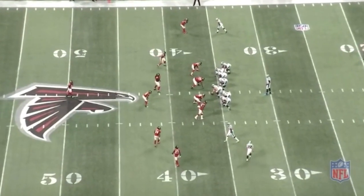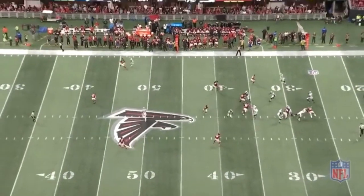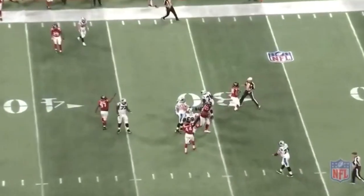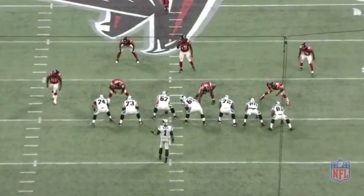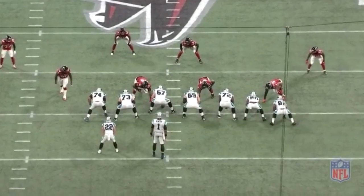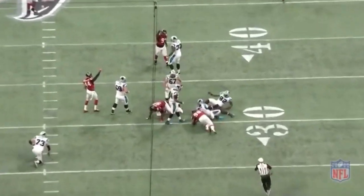Shotgun formation at home, standard four-man line set, no zone blitz. Tak McKinley doesn't give up on the play and he makes it happen — boom, does a little dance. He loves dancing. Here against Cam Newton — looks like a little zone play action pass read. Bang, Tak McKinley gets to the quarterback.